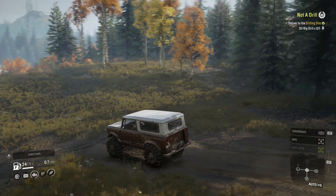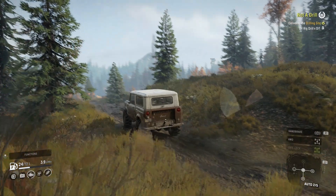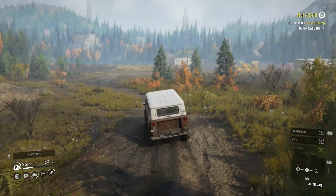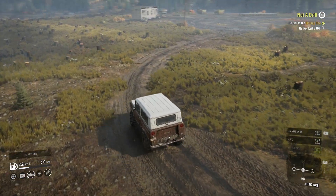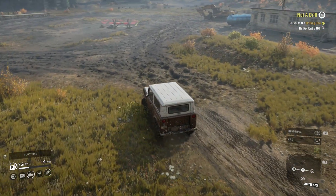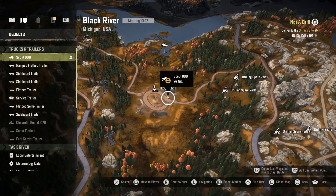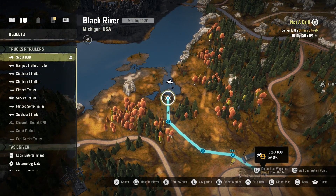Now we're at the bottom we can continue on. I have no idea what this truck could be, but I can see it on the map — there is a truck there. It's south of the logging camp, and this is the logging camp here. Once we get in here I need to figure out where we'll be going; hopefully we'll have the fuel to do this.